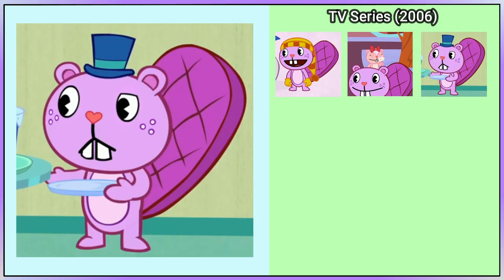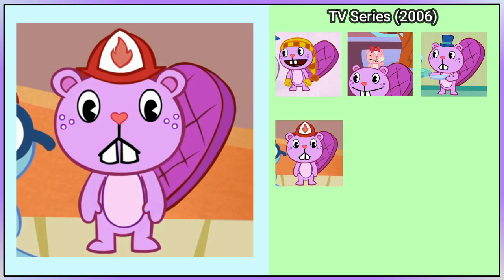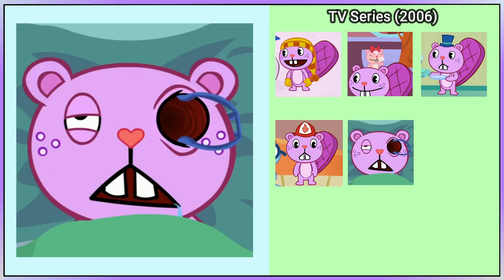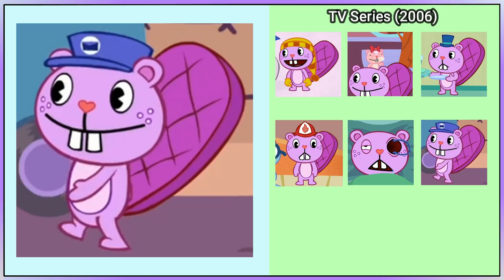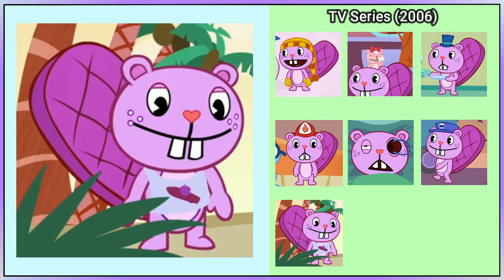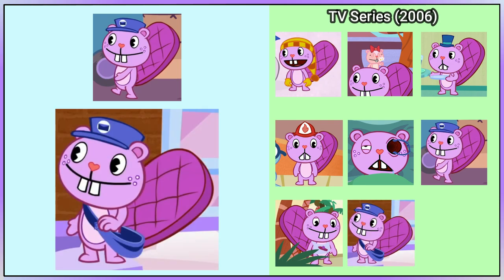He has a top hat in Party Animal. He is wearing a firefighter helmet in Who's the Flame. In Choose to the Mouthful, Toothy has some kind of object keeping his empty eye socket more open. Toothy has a delivery boy hat in R Shucks. He can be seen wearing a surfing bib in Wipeout. Toothy's hat from R Shucks returns in Easy Comb Easy Go, and he is now also wearing a bag.